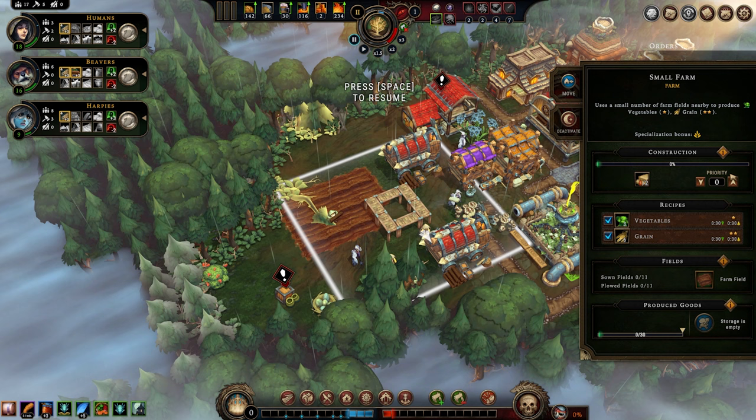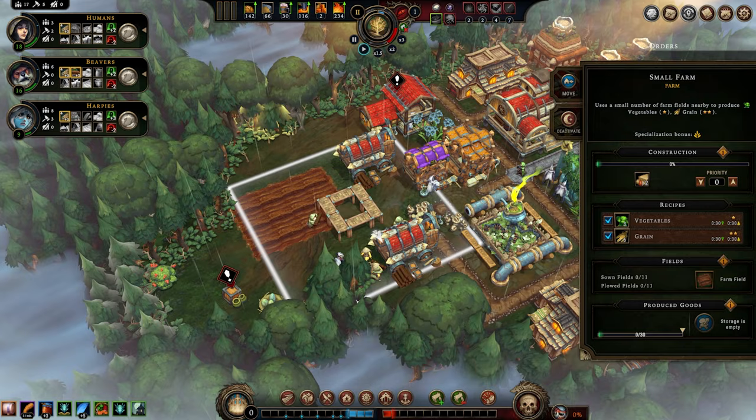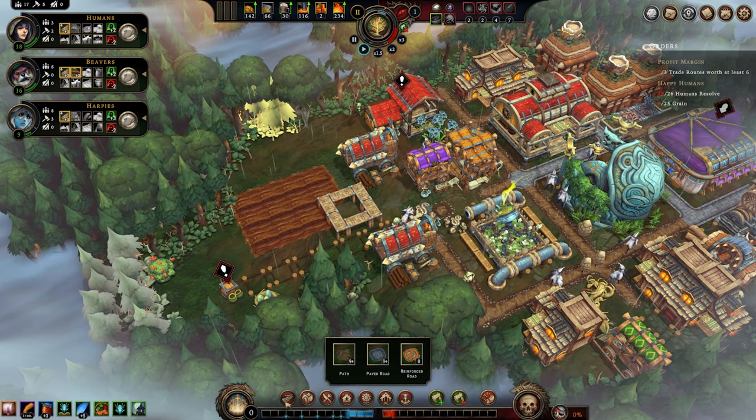You're going to see the specialization bonus. All of these farms, plantations, and herb gardens have the capacity to make two resources — in this case, vegetables and grain. You can specialize, so if you had two small farms you could say only focus on veggies or only on grain. That really doesn't truly matter in my opinion unless you only had enough villagers to specialize in one thing. Otherwise, it's not really that big of a deal.